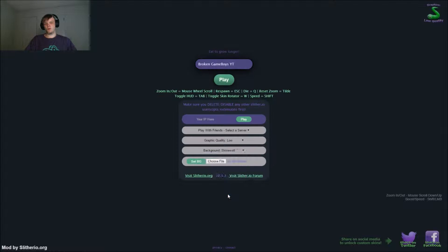Let's do stone wall, let's do that one. You can set the background from a file on your computer as well. And as you can see, the mouse wheel will scroll in and out. That's what makes this mod so amazing.